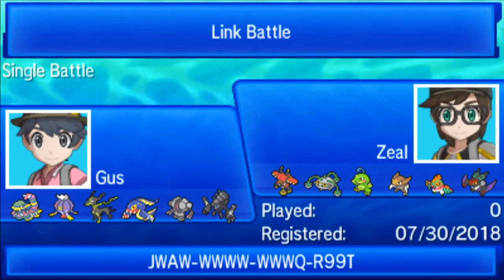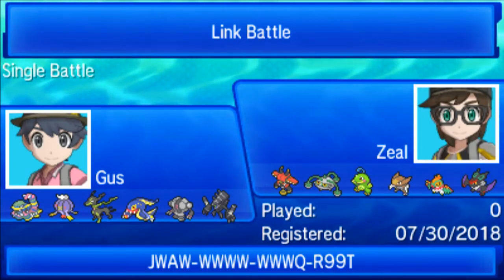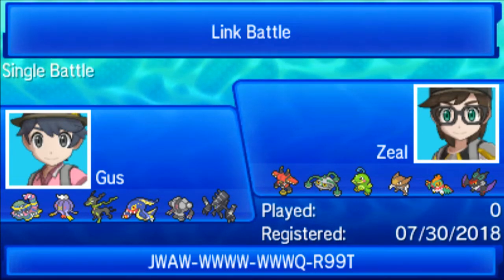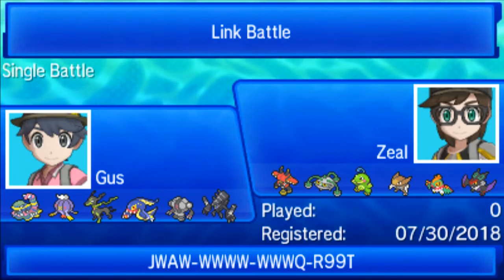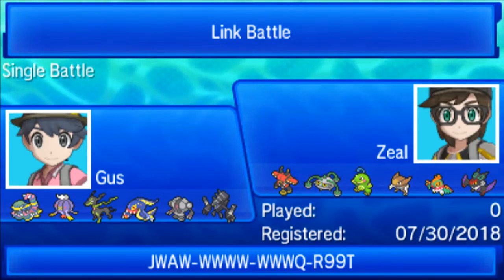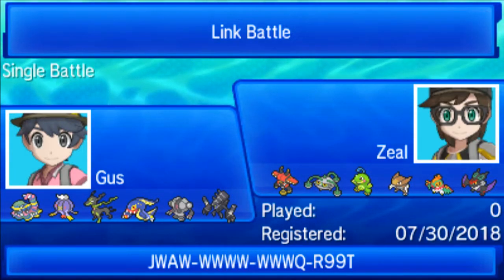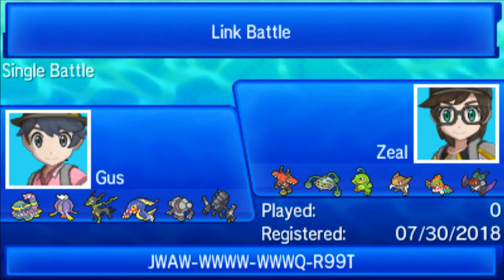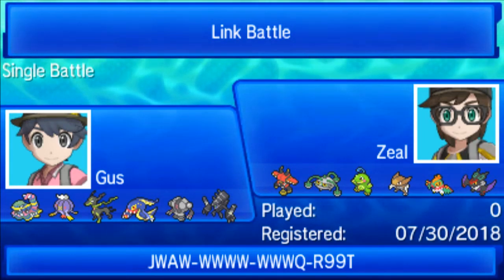He has a very, very scary team. We both have Tapus and we both have Unburden Pokemon, except his Tapu has a clear type advantage over mine, so I didn't even bring my Tapu Fini. I really wanted to — I thought maybe I could get away with it with a Rindo Berry, but he also has a Zarude, so I was tempted towards Macan, but in the end I just couldn't justify bringing it.